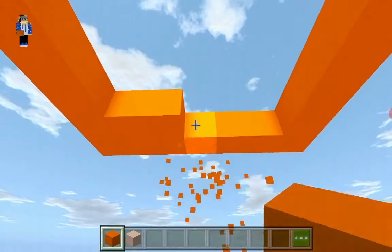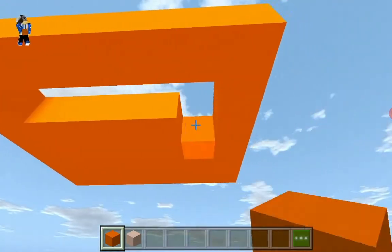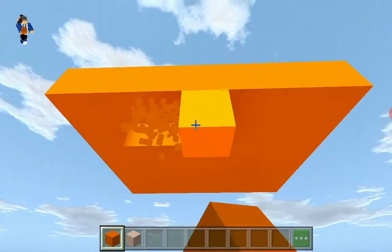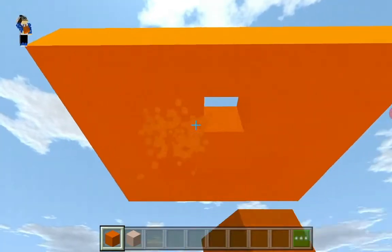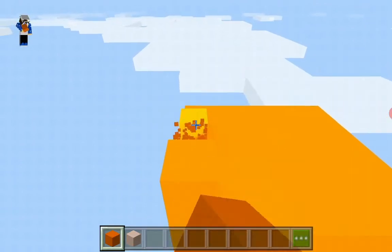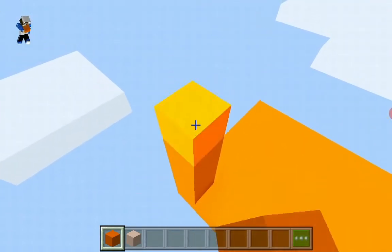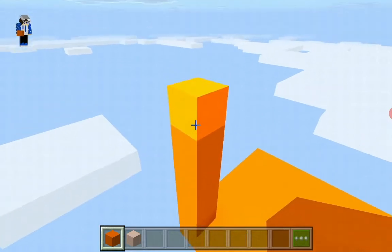You also have to fill the bottom in using orange concrete just so that we don't need to do it later — like this. Good. Now we place 5 orange concrete going up: 1, 2, 3, 4, 5.